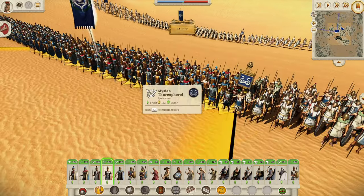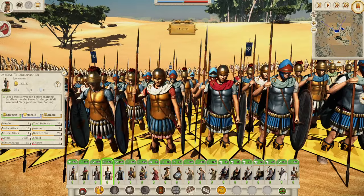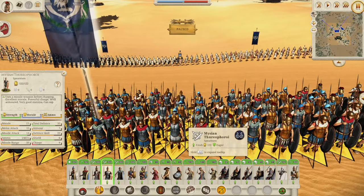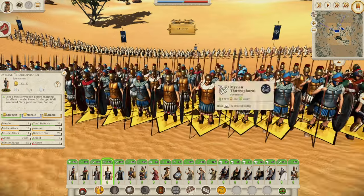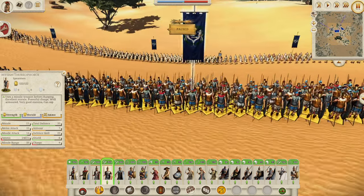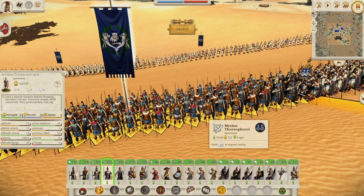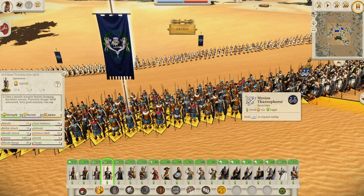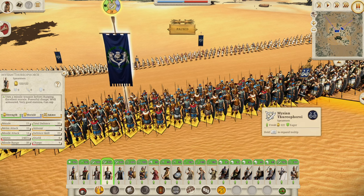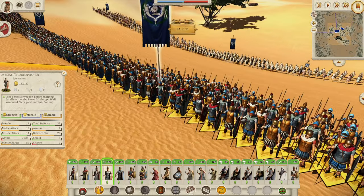Now onto another upgrade to an early tier unit — the Mysian Theroporoi. Fantastic looking unit once again. You can tell they're the upgrade because they've got the bronze and iron breastplates rather than the Linothorax. Same shield and weapon, but a really awesome looking unit. There is plumage and capage going on but not full plumage, so we know they're not quite elite, but a really decent unit. Pretty much exactly the same stats as the Theroporoi, just one more charge. Slightly different look but choose the one that looks cool!